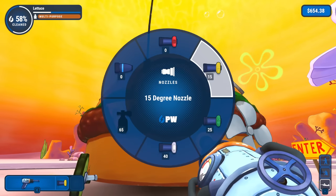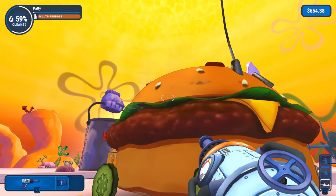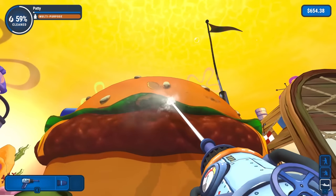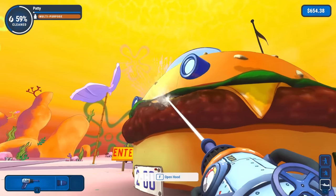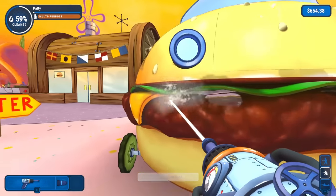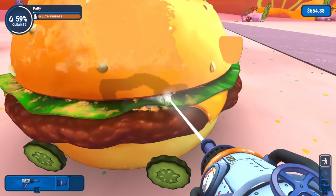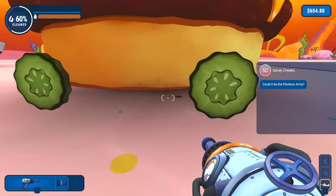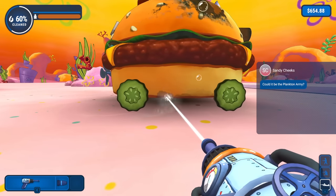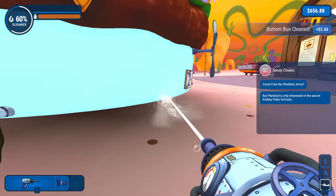Maybe a little bit more on this side. For this shape, I might want to do a different nozzle — just because it can sort of get under some of those spots better. This all counts as part of the patty — the lettuce and cheese included. We've got the bottom bun down here but we're missing a piece. Along the rim of it — there we go, the bottom bun is clean. Much better. Let's keep working on this lettuce.